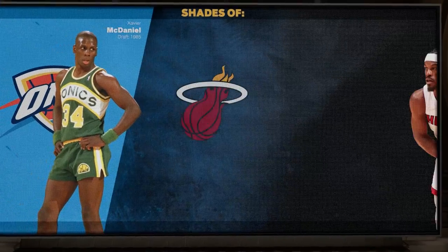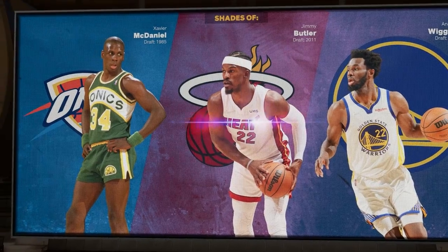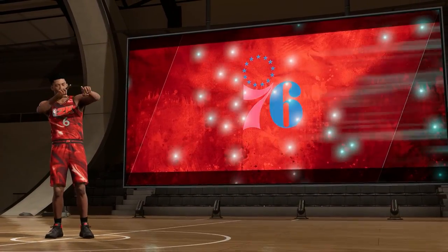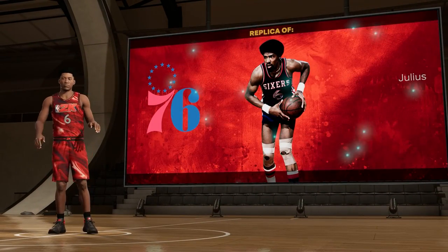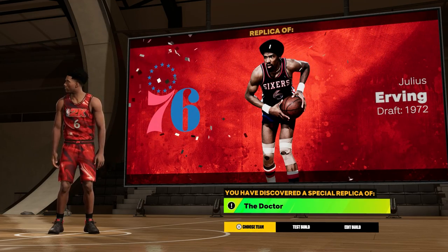The takeover you choose does not matter. When this screen comes up, Dr. J will not pop up, but then a black screen should come up with the 76ers logo, and then Dr. J the Doctor should come up. If you guys want to see a build similar to this but it is a Kobe build, make sure to click the video on the screen right now.